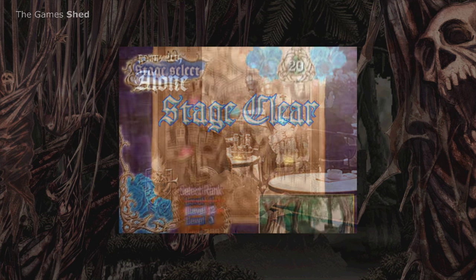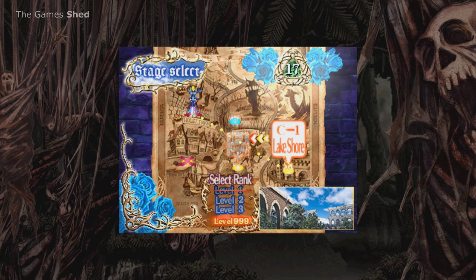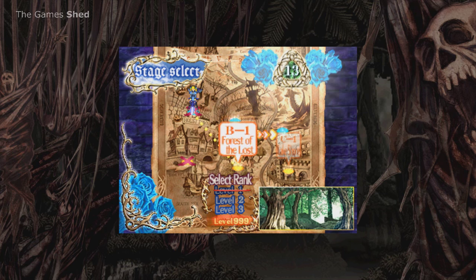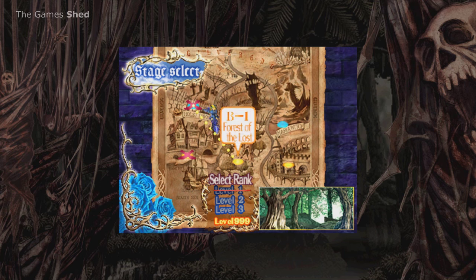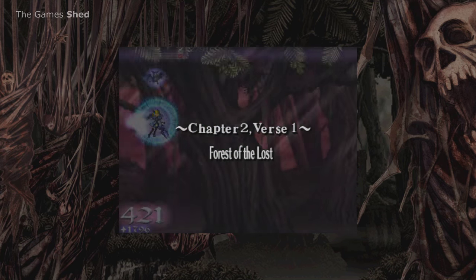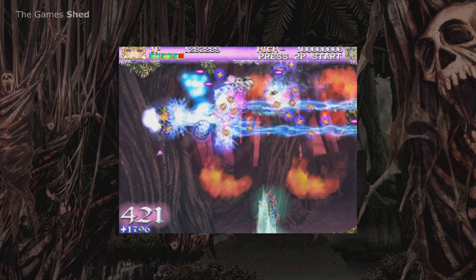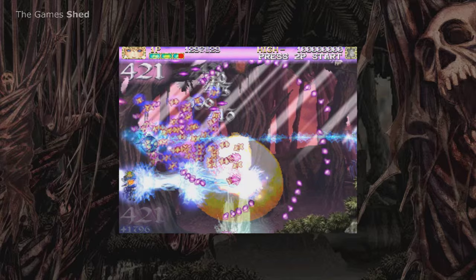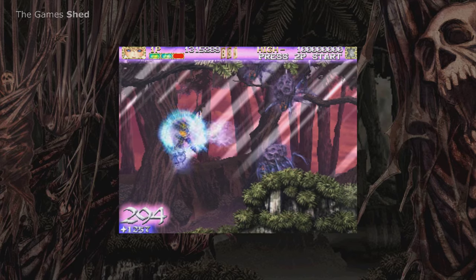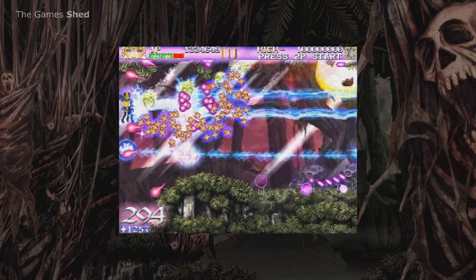Stage clear — 10 minutes 33 seconds to go. I can't promise I won't die because I will die. You can take multiple routes, so I'm just going to go route one — straight on to B1: Forest of the Lost. Chapter two, verse one — let's crack on and kill everything. Wow, what is this shenanigans? It's all gone crazy. I think I just got hit — I think I just lost one of my three bits of life.